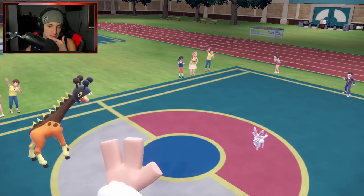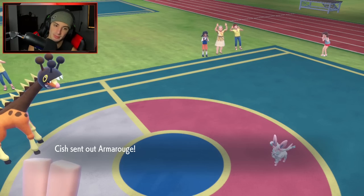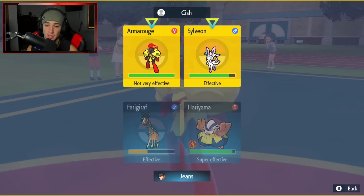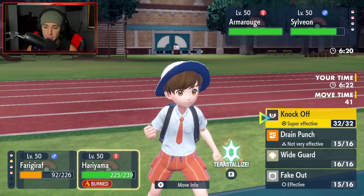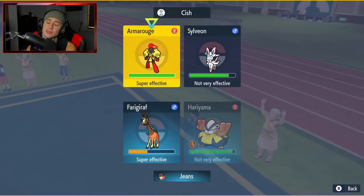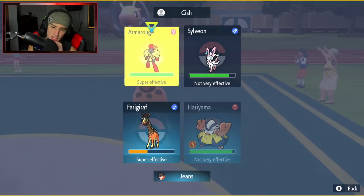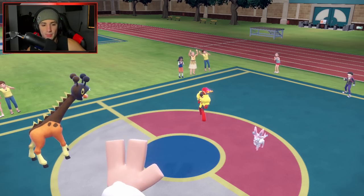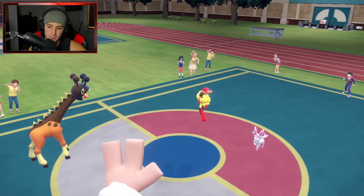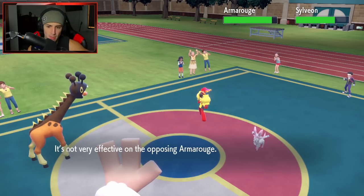My concern is that Hariyama might not be able to eat a shot from Sylveon or Armarouge. I'm hoping the Tera Type could be something good. I can Knock Off to try to get rid of Armarouge because I have King Gambit in the back end to deal with Sylveon. I don't mind if Hariyama or Frigoraf go down — then I can bring out King Gambit and just steamroll. We're Water Tera Type and Knock Off just dumps on Armarouge.